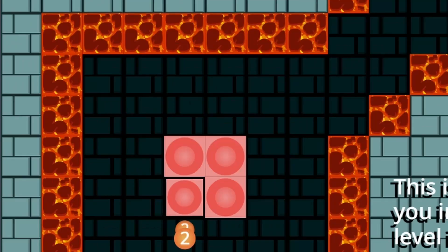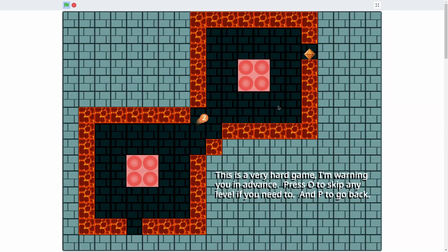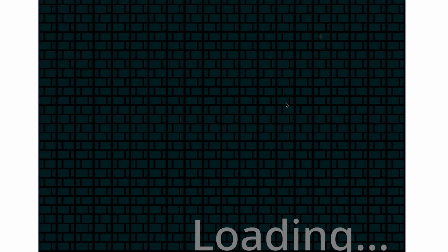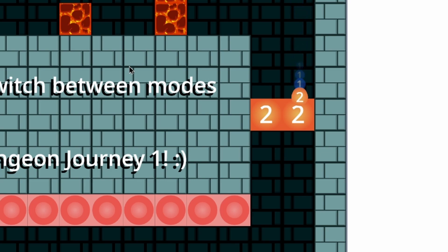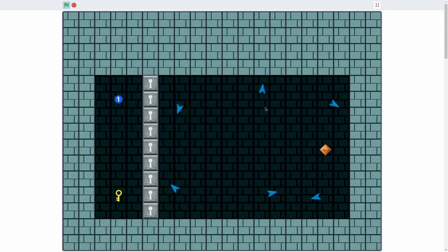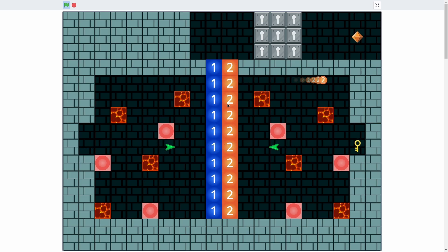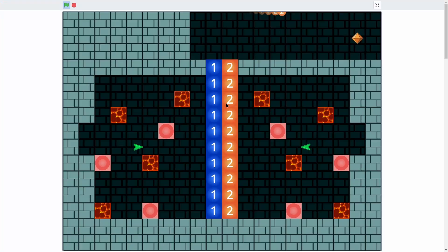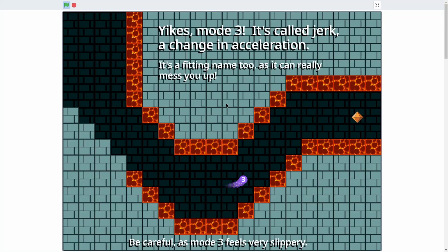In this level, William throws another thing at us — when we touch these, we switch the ball type. There's an arrow ball, a normal ball, and a crazy ball, and you need to get keys in each form. Don't play this game if you're feeling stressed already — this game will make it 10 times worse. And now we have a third ball called jerk, and it is so hard. You literally go light speed when you press it. I'm going to conveniently end this game here.